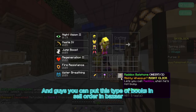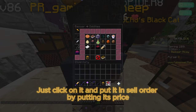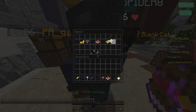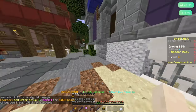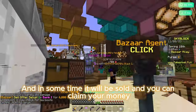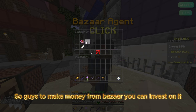You can put this type of books in a sell order in bazaar. Just click on it and put it in sell order by putting its price. In some time it will be sold and you can claim your money.